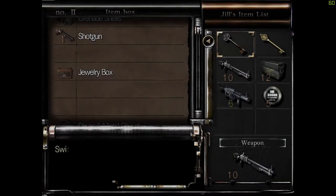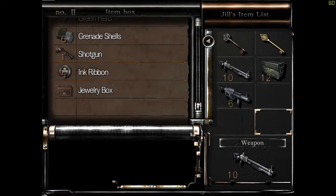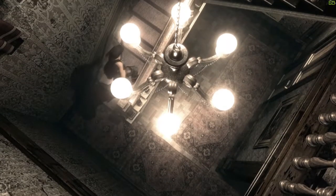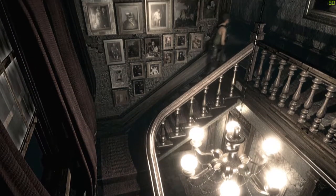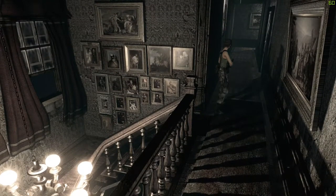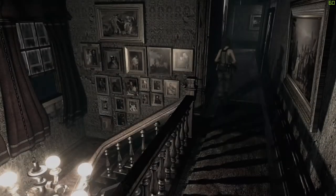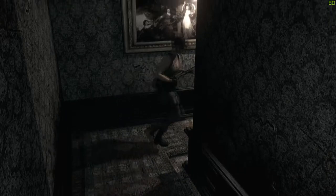Hey guys and welcome back to a Resident Evil playthrough. I think we're just about ready to go. Let's do this thing. Now I think we cleared out the hunters from upstairs — well, not from upstairs, but I'm pretty sure one didn't jump down here. We're good. Our health is kind of poor but we've saved, so we should roughly know where we are.